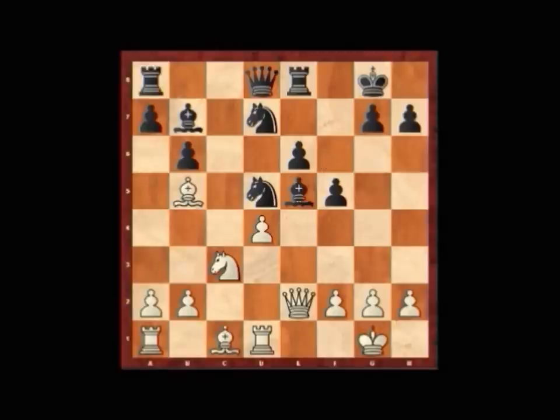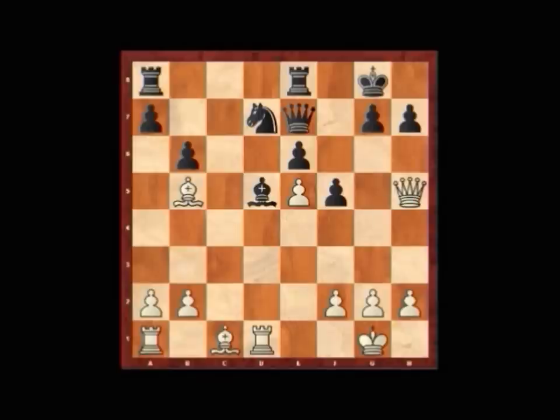Bishop takes e5, d takes e5, Qxe7, Nxd5, Bxd5, Qh5. And Crumlock goes probing up on the kingside, trying to induce dark squared weaknesses on black's kingside by trying to pressure him into playing something along the lines of g6, which can induce huge holes in these dark squares.